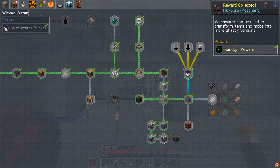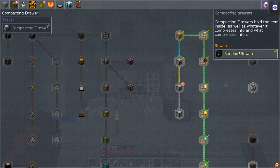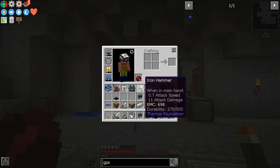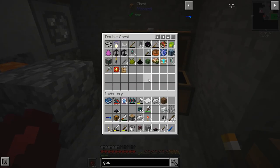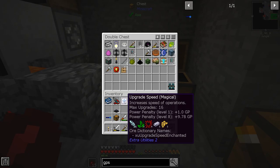Okay, very good. Let's get a reward. Fluxpore — what is that? What does that do? We've got some more of these storage ones. We've got some upgrade. Magical — I don't know what these are for. Resonant Jetpack. I doubt I can charge that, I won't have enough power to charge that thing. But we've got a jetpack. 25,000 RF. I mean, that is amazing. But we're just going to put that in here for now. I'm not going to use my power on that.